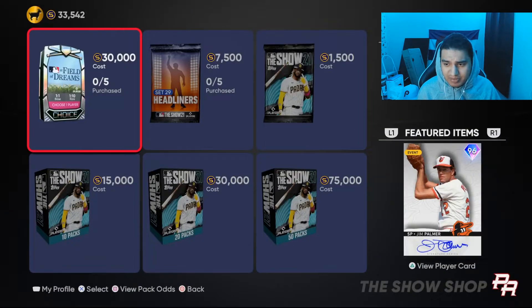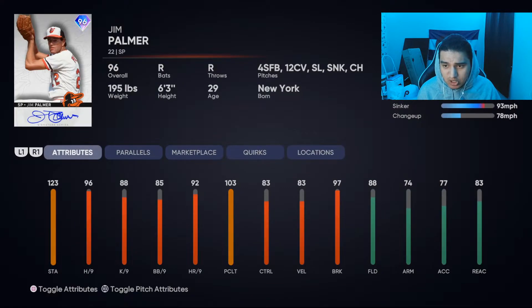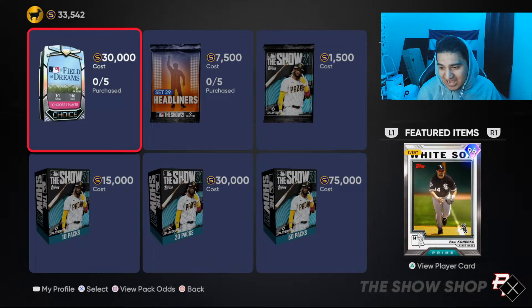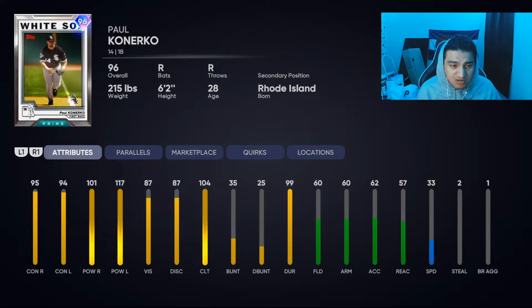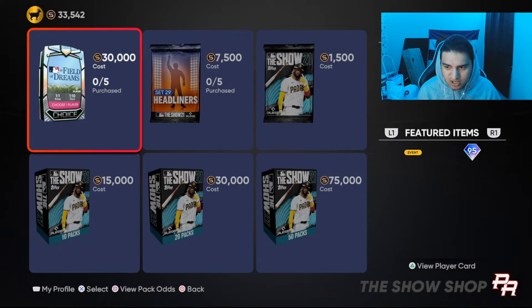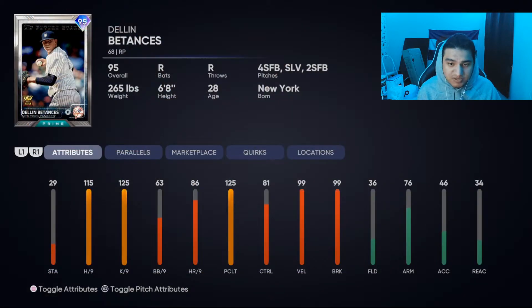Lou Brock — I don't really care about him, super low on power, no thank you. Jim Palmer throws a sinker and a really slow curveball, I don't really care about that either. Paul Konerko — not a bad card if you're a Chicago White Sox fan, but definitely nothing crazy.